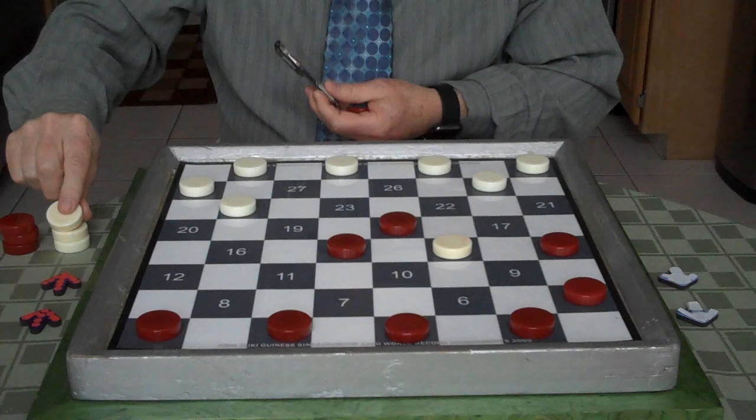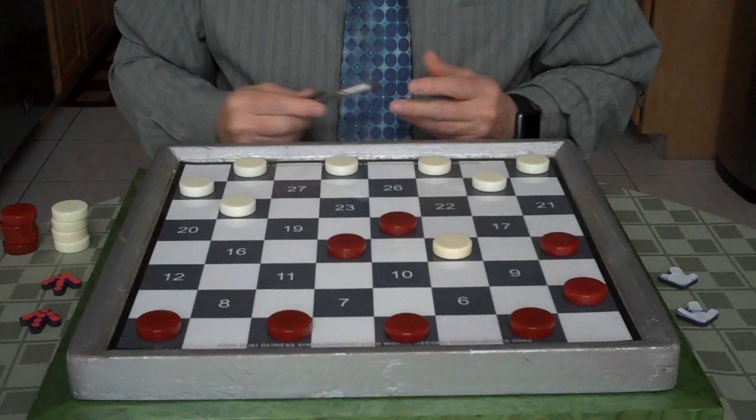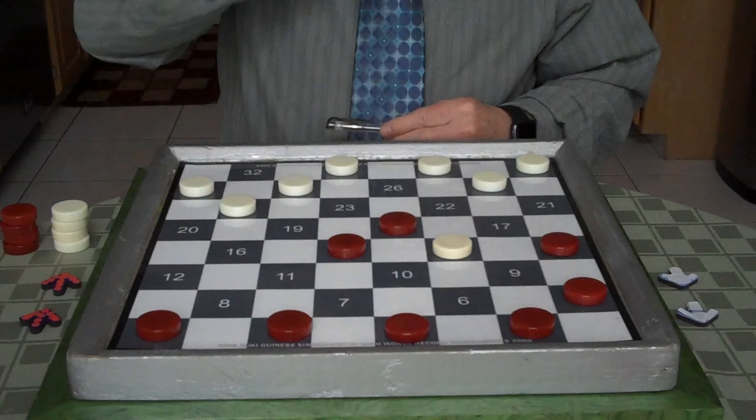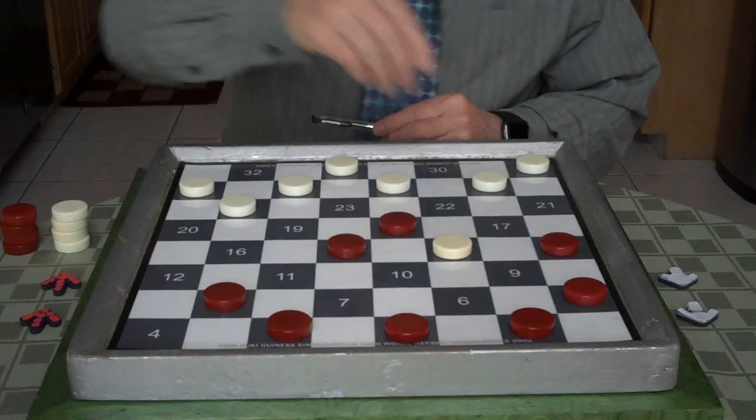Now white can go here, but it eases your situation in this opening. So white goes 32 to 27, and now you go 4 to 8. You come out of the single corner, and white goes 30 to 26. Now you have a good move here — the move is 13 to 17.